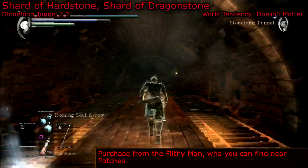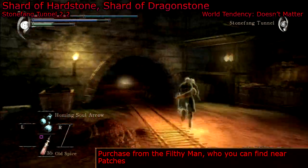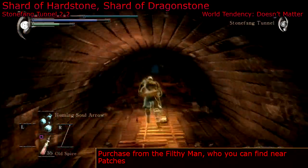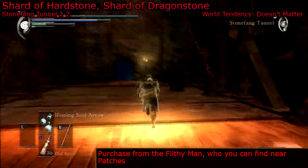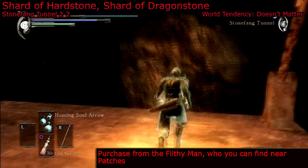I'll be using a short sword for this trophy. I'm going to make a dragon short sword. So first, we need to find some shards of dragonstone and some shards of heartstone, because that's what you need to upgrade the short sword that we'll be using.